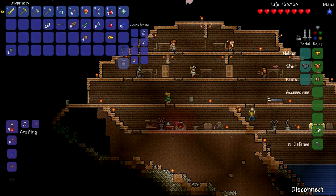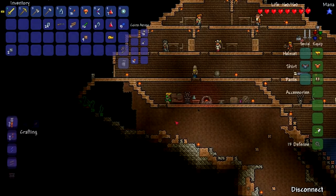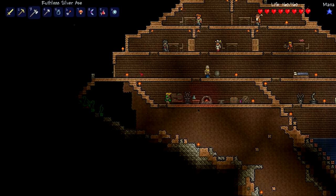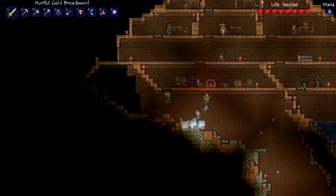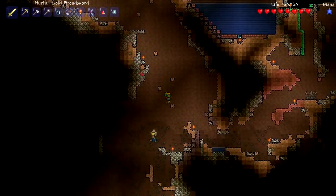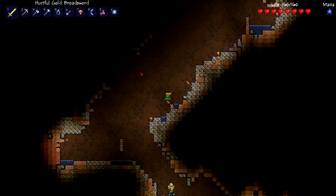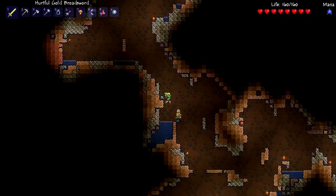We could go down in the cave and get more glowing mushrooms. Do we remember where the glowing mushroom place was? It was just down here, I'm sure. It wasn't that far down, I don't think. I'm gonna be really out of place without my rocket boots, just keep falling off cliffs. I'm gonna be trying to double jump.